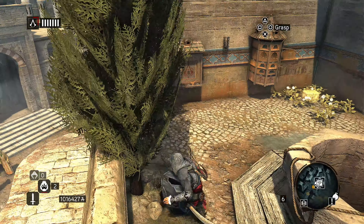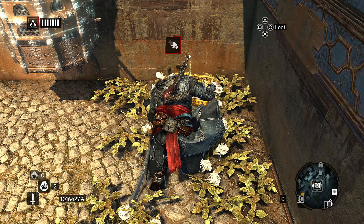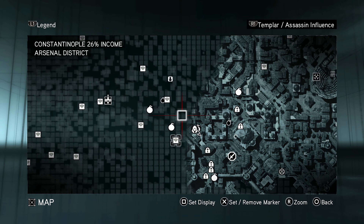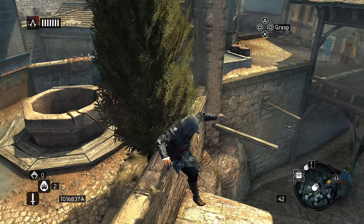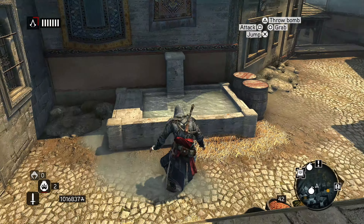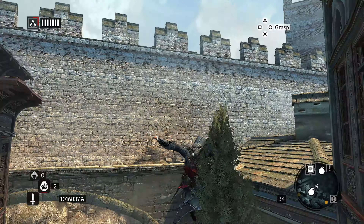Alright, here's his chest. Here it is. Okay, let's see. Next one. Go here, grab that, that, that, and then go to the den. I have it all marked. I have it written down, actually — what assassins are assigned to what den.